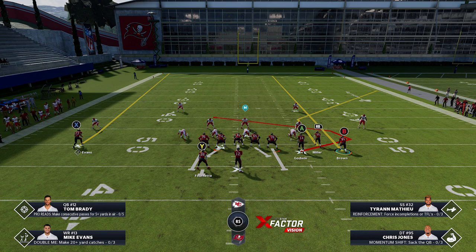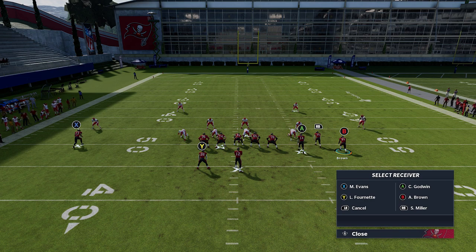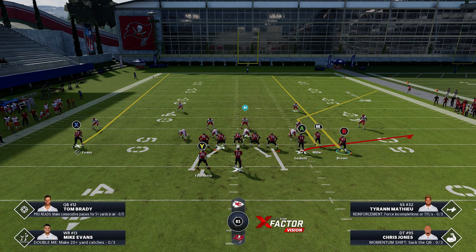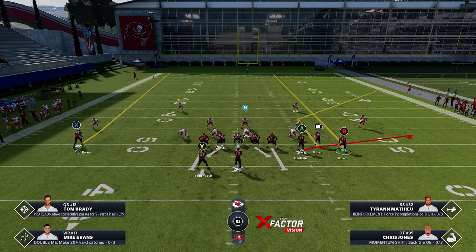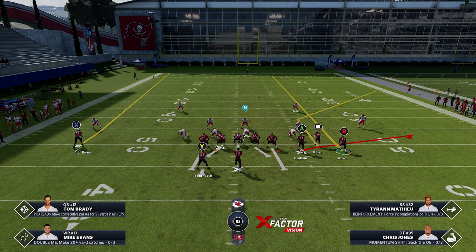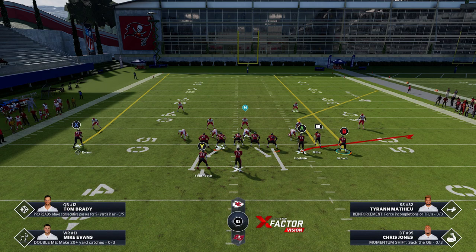The setup is pretty similar whether you're running Cover 2 or Cover 3 — this is a very basic concept where you can dink and dunk a lot of different defenses. All you really want to do is put the A route on a flat route. For the B route, you can either streak or I like to fade. The fade will pay dividends when it comes to Cover 3 — the streak tends to get jammed or route-checked, so get in the habit of doing fades.